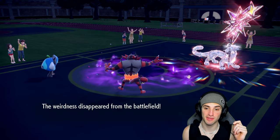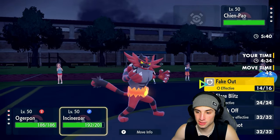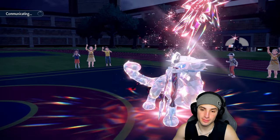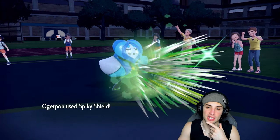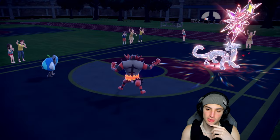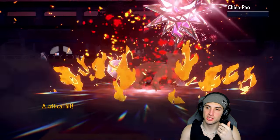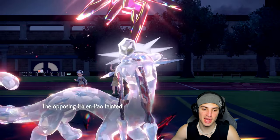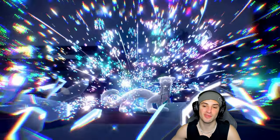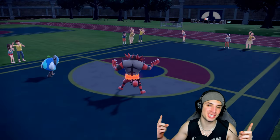I'm going Spiky Shield and then Flare Blitz. I know they're attacking the Ogrepon slot — there's no way they go Sacred Sword. Flare Blitz flies — we get a crit and KO. We'll never know who Shenpao was actually attacking, but there it is. GGs to our opponent — we're sitting one and one.